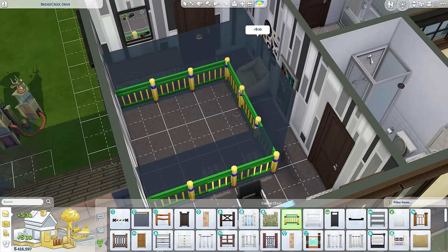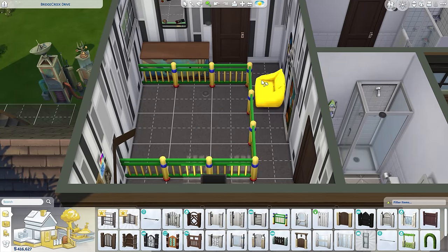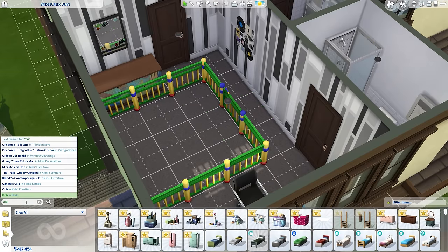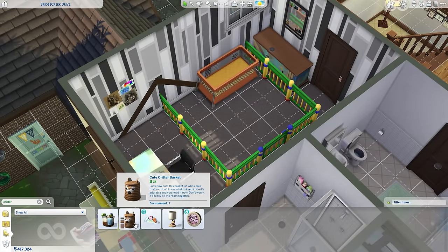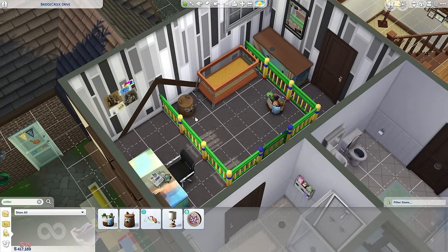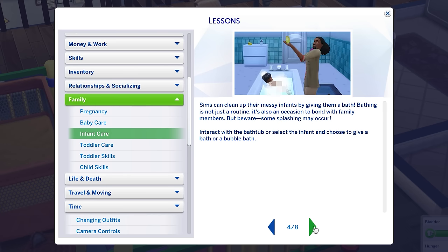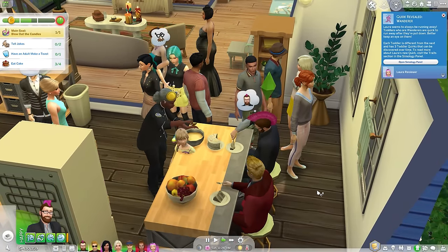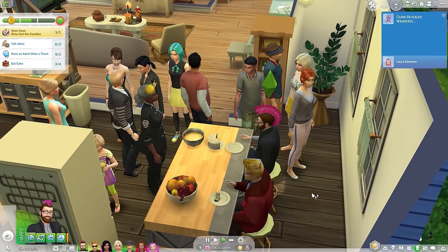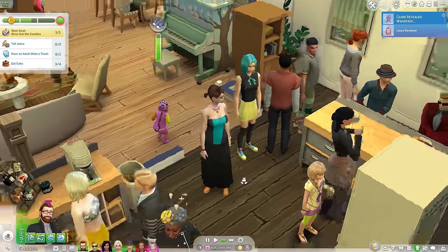You do at least get some free cribs, clutter, clothing, furniture, and new baby-related fences and child-proofing options, but it still feels Scrooge-like to leave out basics like changing tables and dynamic personalities. That said, if you do buy the pack there's a whole lot of neat stuff on offer, particularly if you're into the whole family, legacy-focused simming style. And even if not, there's arguably a little something for everyone in Growing Together.